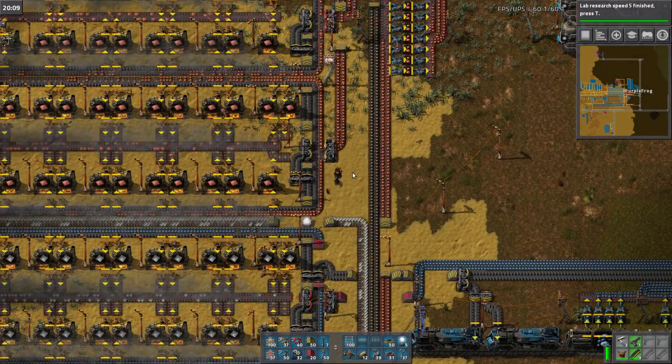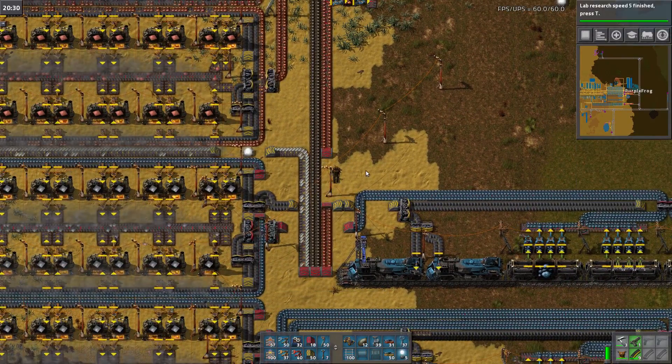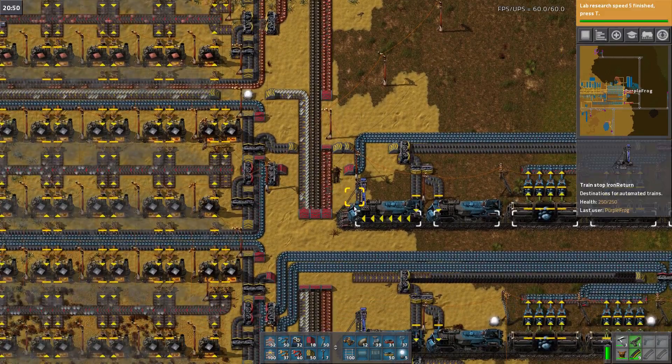We're exalt frog here. Let's play Factorio 0.15. That was a little bit of an exciting death spiral out. Why? Very strange. That's yellow also. Very strange.